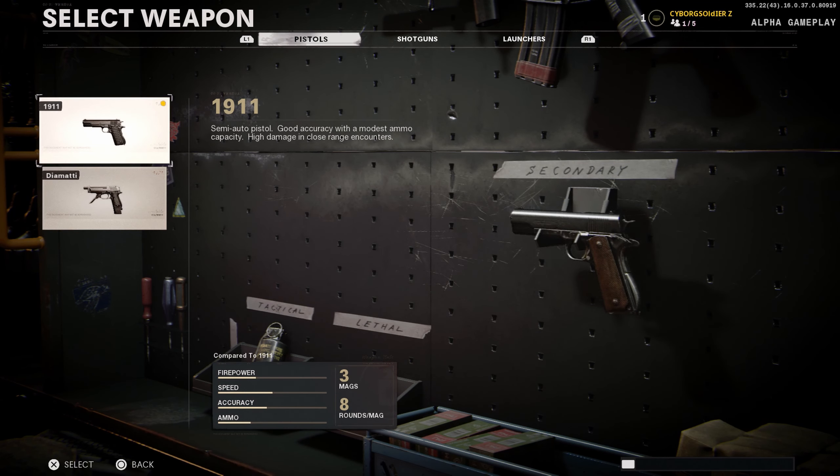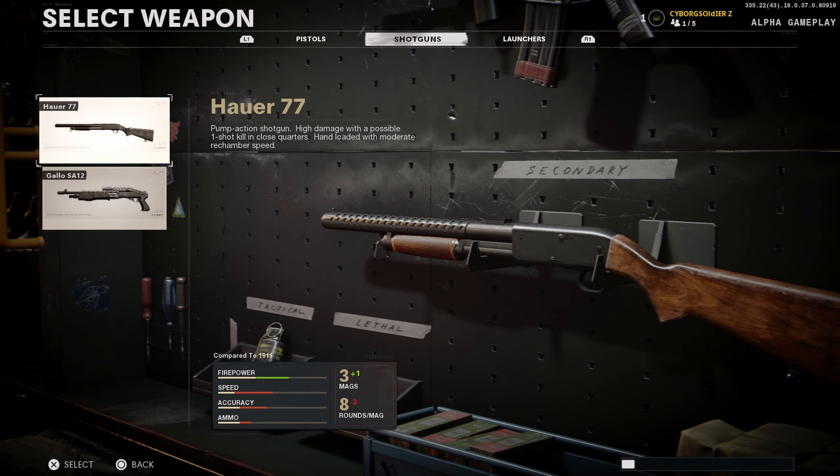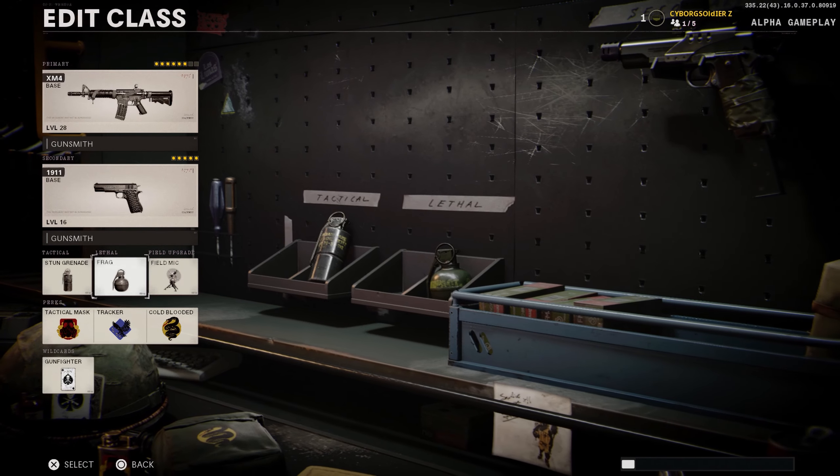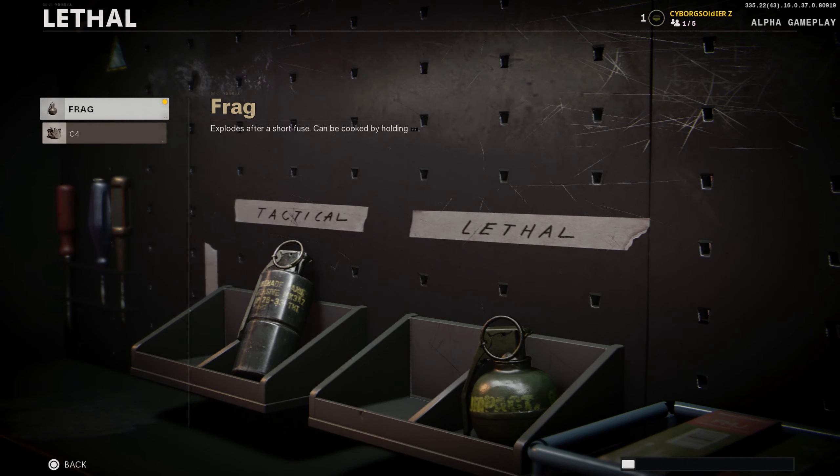Here's the 1911 and the shotguns. We only get one launcher for the moment. For tacticals we get a smoke grenade and a stun grenade, and for lethals we have the frag and C4.